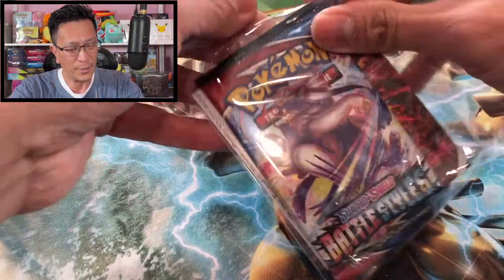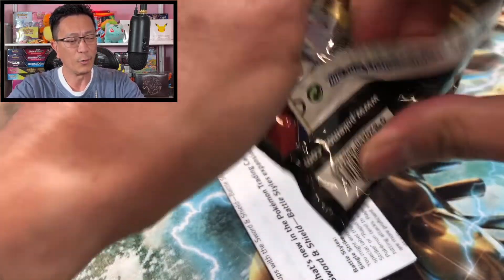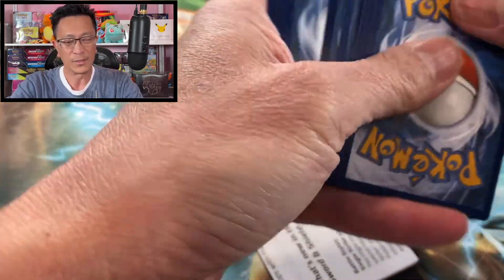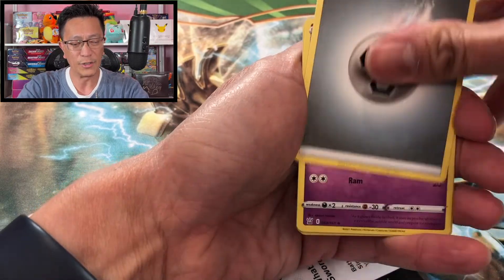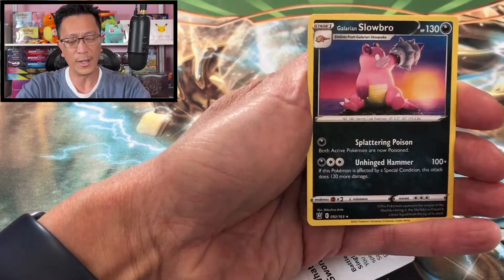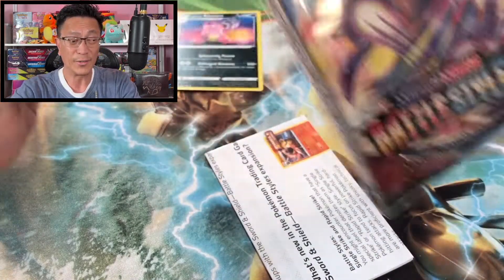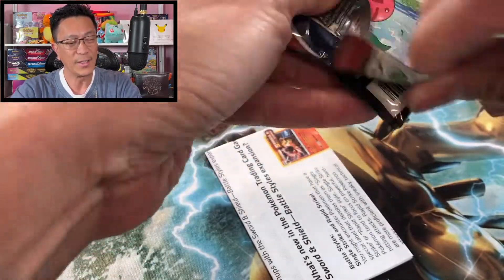I got some of these with the mini portfolio binder, so I'm just going to go ahead and open the packs since I've already opened some of these in the past. Let's go through these packs — four cards to the front. We start off with metal energy. Scatterbug, Cubone, Murkrow, Tepig on edge. We got Carcol reverse holo and Galarian Slowbro.